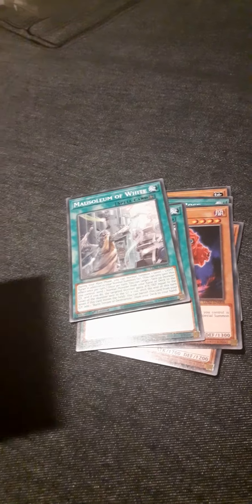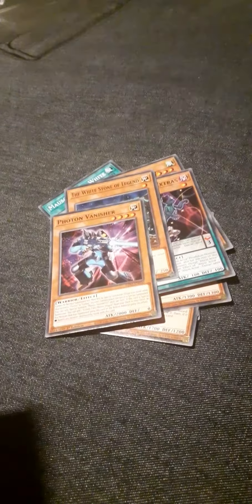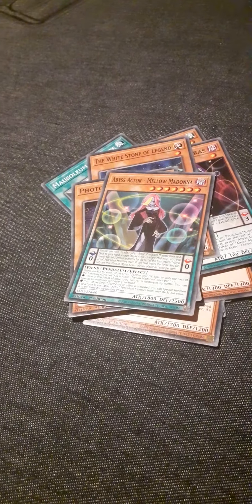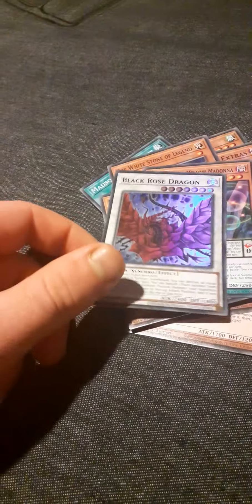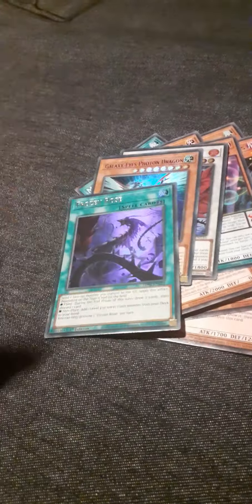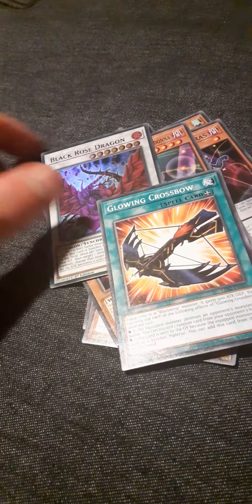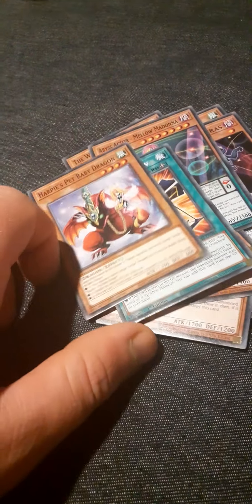Mausoleum of White, Happy Lady 1, Protector Extras, Stoner Legend, Photon Vanisher, Mellow Madonna, a Black Rose Dragon, a Galaxy Eyes Photo Dragon, Frozen Rose Glowing Crossbow, and a Harpy's Pet Baby Dragon. Not too bad.